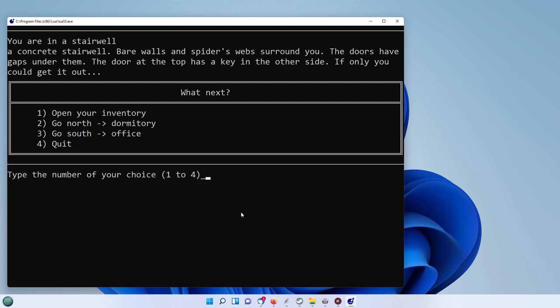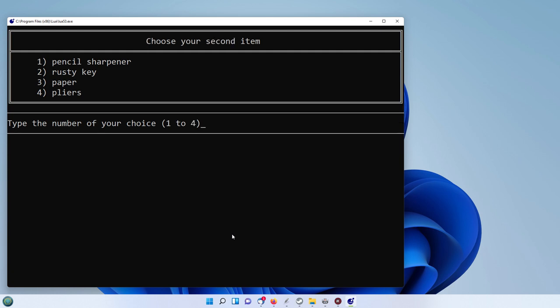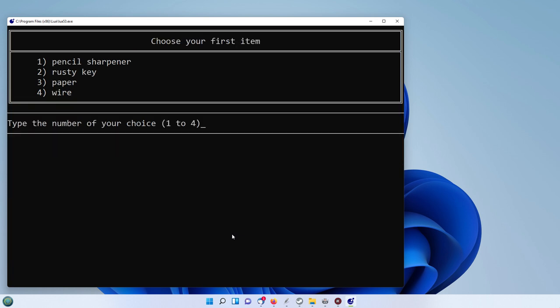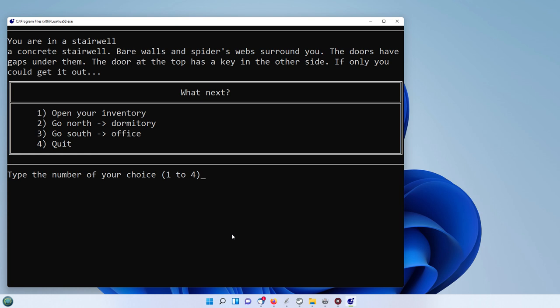Now we've got no more items to collect, so we'll open the inventory. You can see everything in our inventory listed, along with down here: 'craft a new item'. So let's craft a new item — I'll choose a coat hanger and the pliers, and it should say we craft a wire. There we are, we crafted a wire. We'll craft a key retriever. We can exit this menu now and go south into the office, because the key retriever will allow us to go in there.